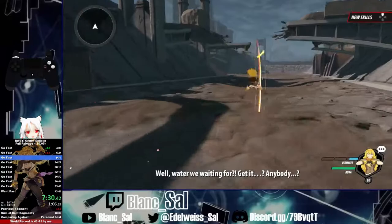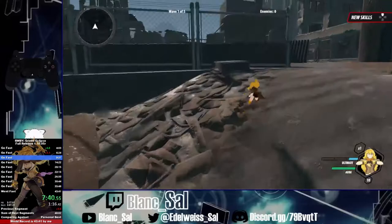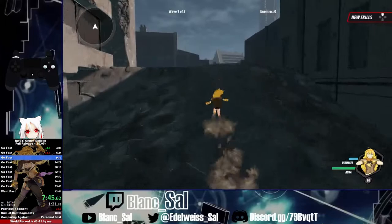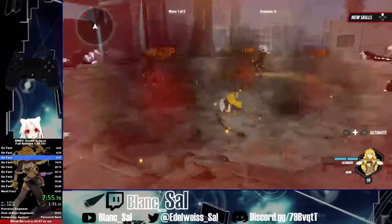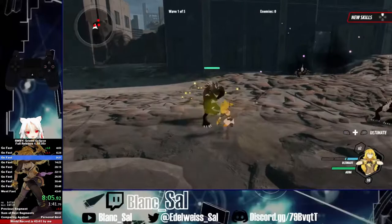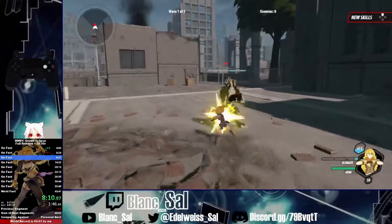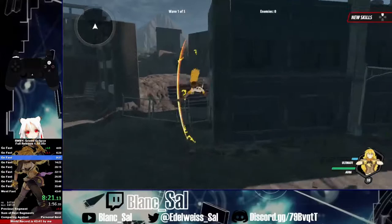Next we're going through the waterway system. Usually we'd have to open up that door and sit through five waves, but we just skip over that. I got the bad path — the left path. If we took the right path we'd be able to skip the fight, but it's not too bad because it's just Beowulfs. I tried to get rid of that Beowulf before more spawned but that didn't work out. This is the last set of Beowulfs with one alpha Beowulf. We use the same combo we always use for alpha Beowulfs, then bhop our way to the last section.